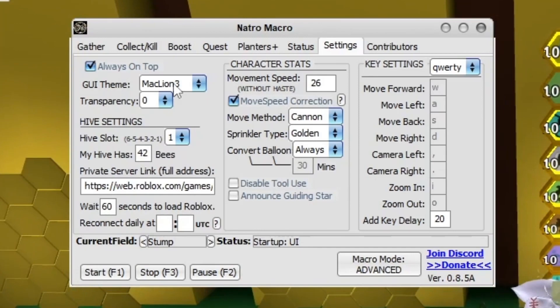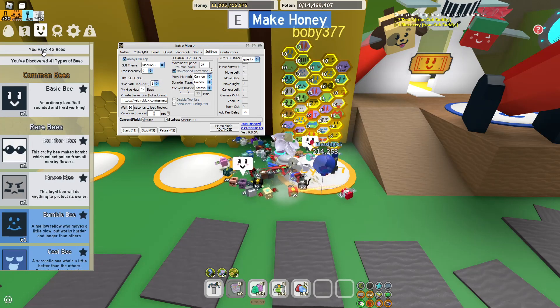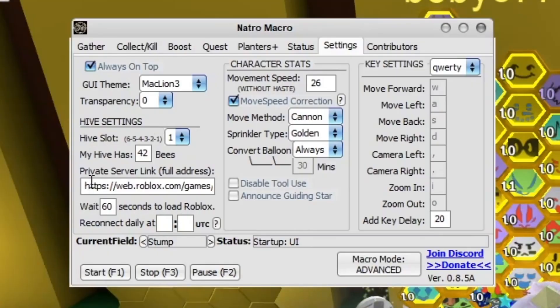My hive has 42 bees. The best way to find this out is just click on the bee tab and you'll see your bee count - 42 bees, there you go. You can put your private server link here if you have one, and it will rejoin you every time you disconnect. We can see Reconnect Daily at these times - you can set that if you want.